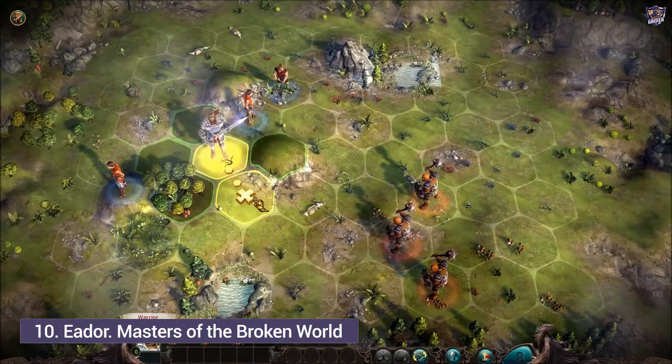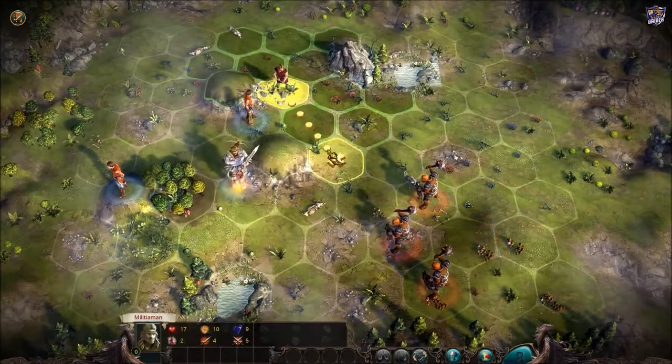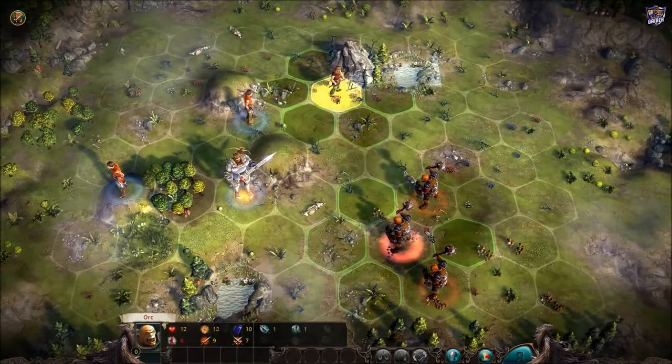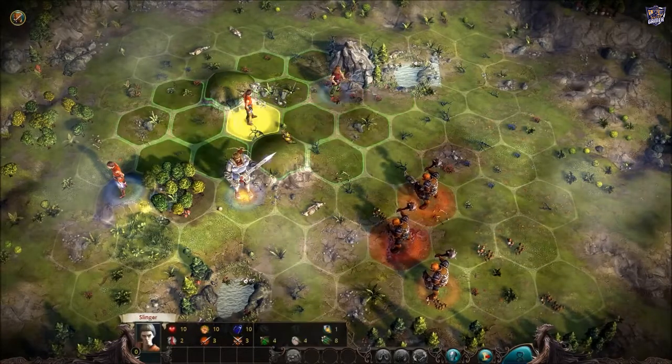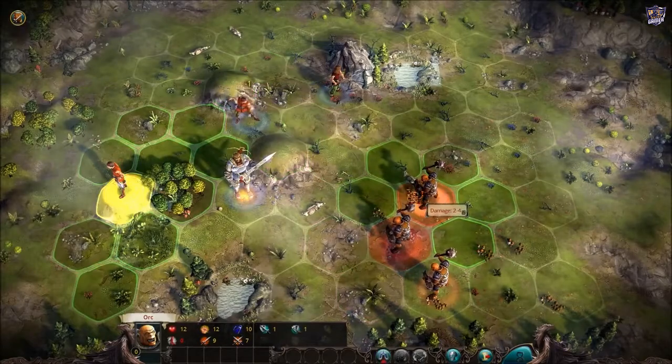Number 10: Eater — Masters of the Broken World. This is a turn-based strategy game that sort of feels like a chess match, in terms of the way the characters move. You can skip from character to character — if I don't want him to move any further forward I can just hit N, which brings me to my other characters, and from his position he can strike.